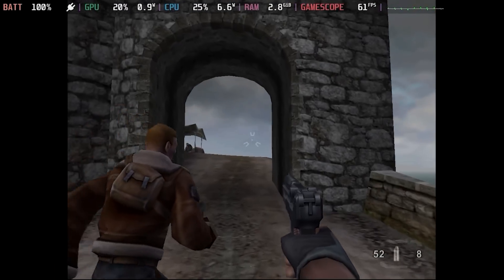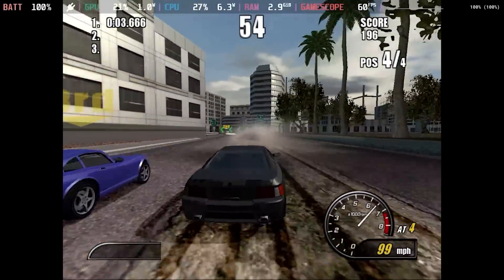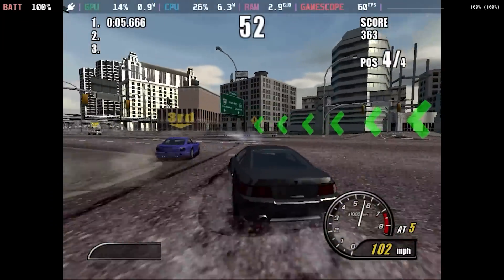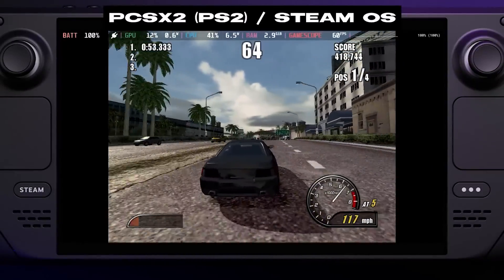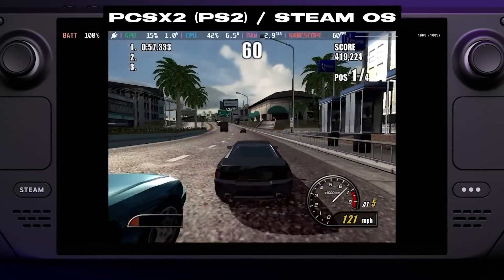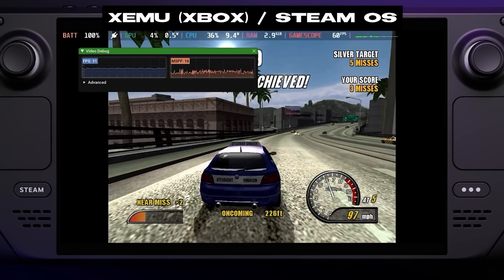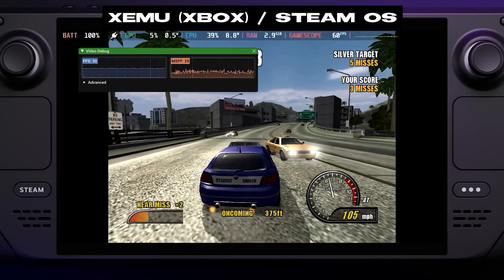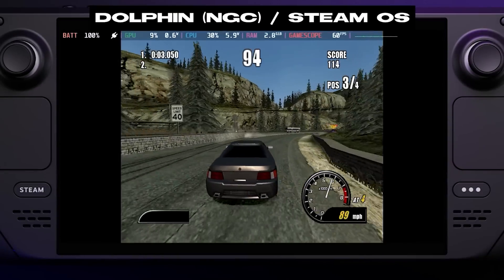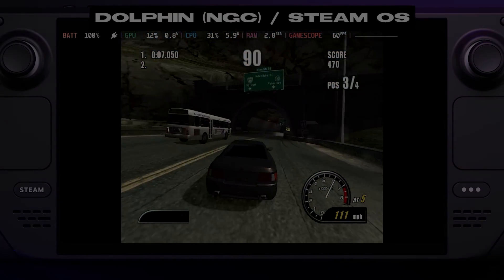Spider-Man 2, TimeSplitters Future Perfect, Burnout 2 — you could nearly predict the outcome of my testing each and every time. The PS2 version of these games would look good and perform well, but suffer from off-putting levels of input lag. If there was an Xbox version to test, we'd run it through Xemu and it would perform terribly. The real nail in the coffin though was Dolphin and its terrible frame pacing on Deck.